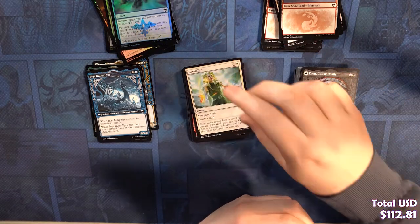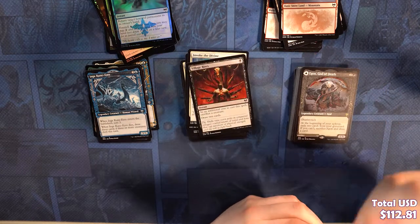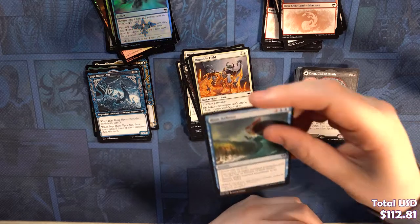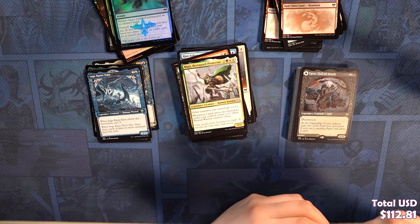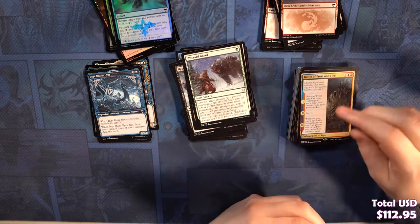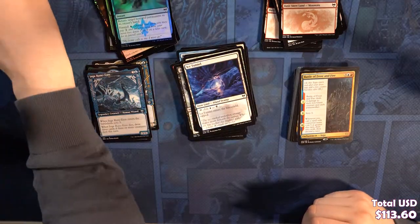Immerstrom Raider, Revitalize, Cinderheart Giant, Invoke the Divine, Village Rites, Knotvold Recluse, Draugr Recruiter, Bound in Gold, Run Ashore, Squash. Uncommons: Return Upon the Tide, Amaya Bredegard Protector, Blizzard Brawl. Our rare is a Battle of Frost and Fire. We've got an Ice Tunnel for our land and a blank token.